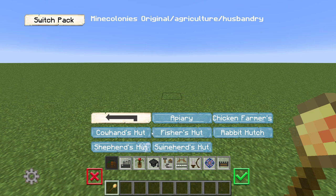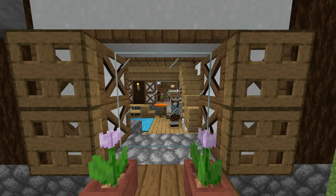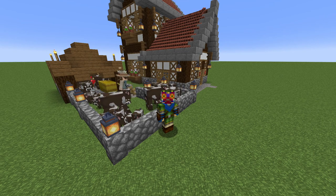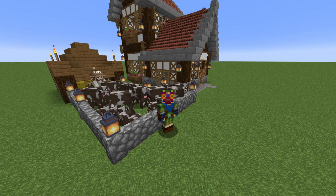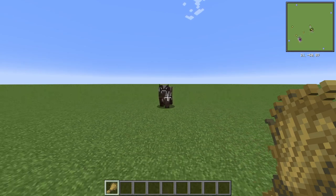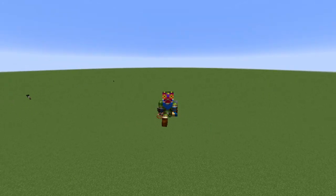The cow hand's hut is classed as a husbandry build within the agricultural category. The hut block can be created by using a piece of raw beef, alongside wooden planks of any type, and a build tool. After construction, a cow hand will be assigned to the hut if it has been set to automatic hiring. The cow hand will not catch and bring back any cows to their hut — you, the player, will need to supply them. Cows can easily be maneuvered back to their hut by using a piece of wheat to lure them, or by attaching a lead to them and dragging them back.